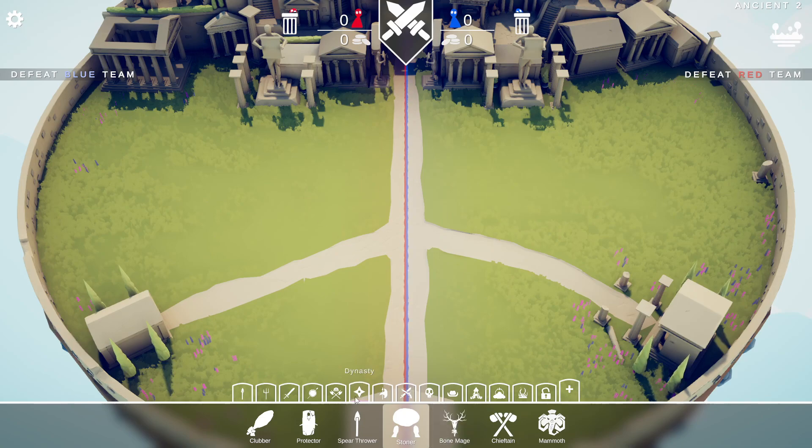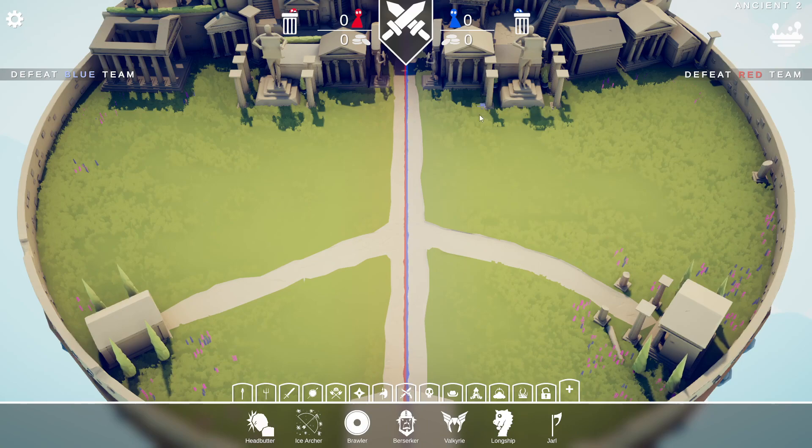We could do one of us is red team and the other is blue team, and we try to spend around the same amount and put them against each other. Alright, so I'll be red team first and just pick some random stuff.